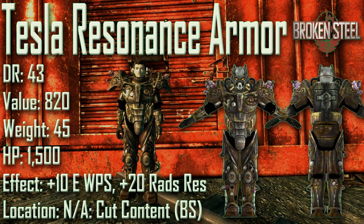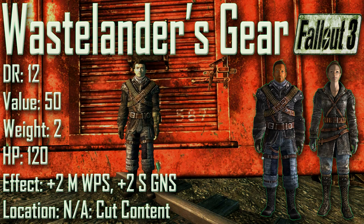Next up we have the Tesla Resonance Armor with a damage resistance of 43, a value of 820, a weight of 45, and item health of 1500. Effects are plus 10 to Energy Weapons and plus 20 to Rad Resistance. The Tesla Resonance Armor was cut from the final version of the Broken Steel DLC. Both physically and in terms of stats it is identical to the Tesla Armor.